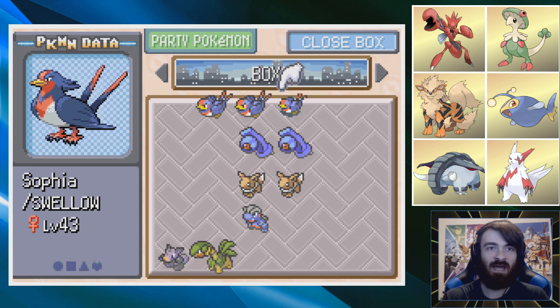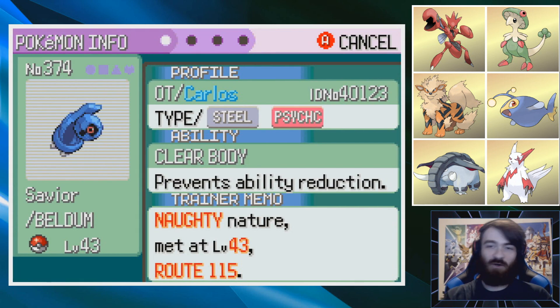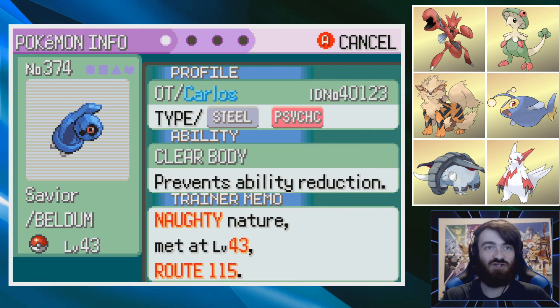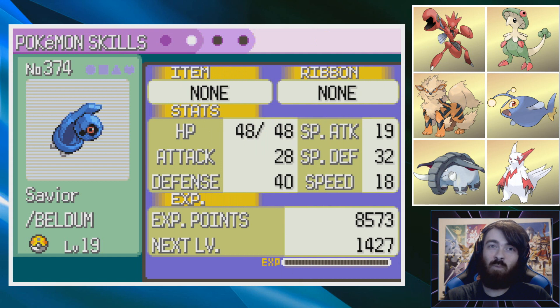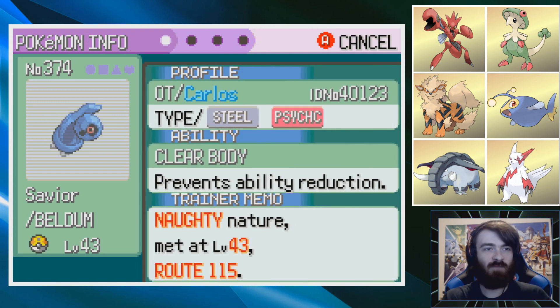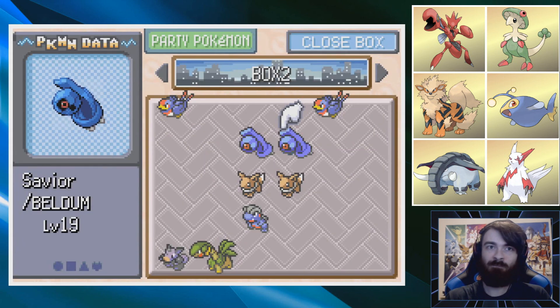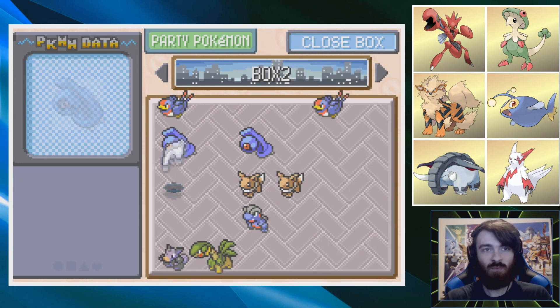Let me just get rid of the Quiet one - we're never going to use a Quiet natured Swellow. Lonely wins - all the winners go on the left. Next up, Beldum: Clear Body, Naughty Nature. Naughty's not bad - I'll take extra damage wherever possible. Obviously this moveset is just Takedown, I don't even know why I looked at the moveset. The other nature is Quiet. Why is this one level 19? I thought everything was level 43. Quiet Nature, actually, I think wins - it boosts our Psychic attacks, which is something we're going to be using. We'll keep that in mind.